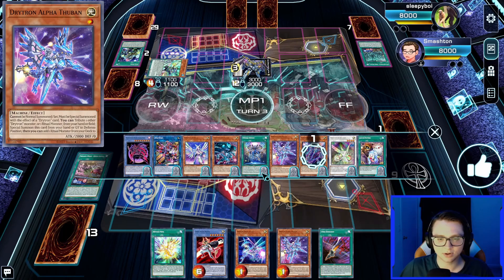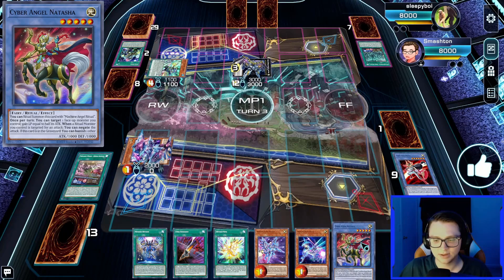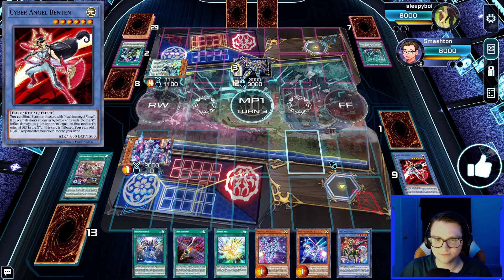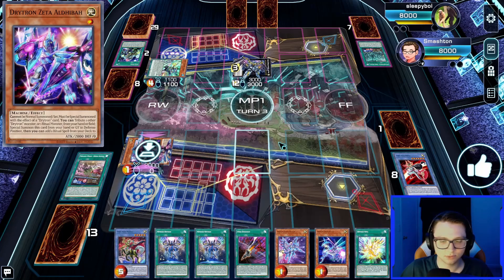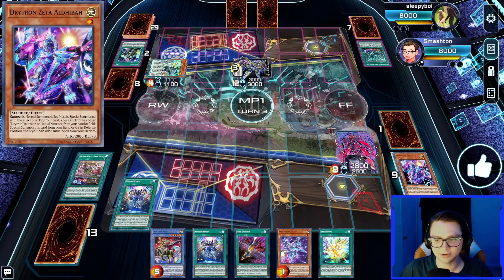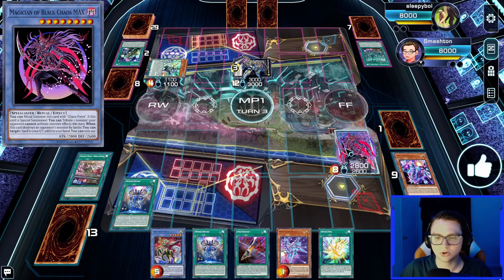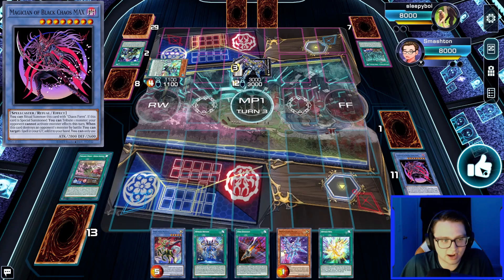Even with monster effect negation, Valence was able to end on Zeus. But for us it's not scary. We activate Zeta, pitch Benten, get Zeta out, grab Meteorus Drytron. Benten searches Natasha — this is our threat. If we get Natasha onto the field using its banish effect, Zeus is threatened and they'll either pop it or let us steal it. We use Meteorus graveyard effect to recover Zeta, then see a better line: hard summon Magician of Black Chaos MAX and activate it so Zeus can't use its effect at all.